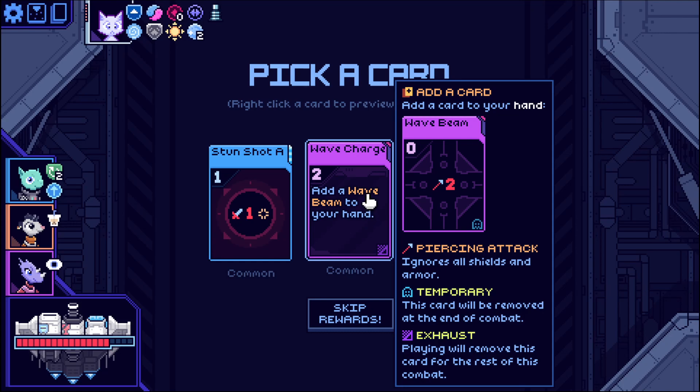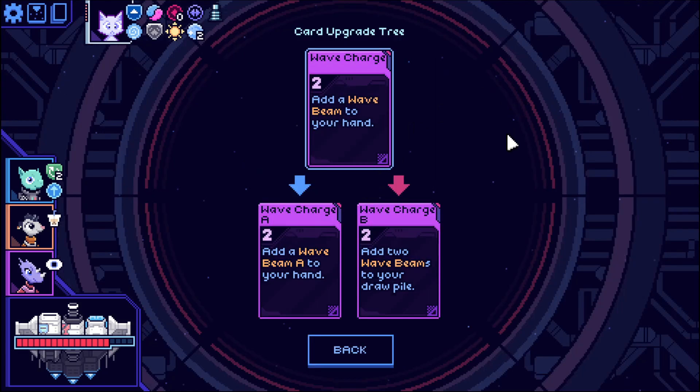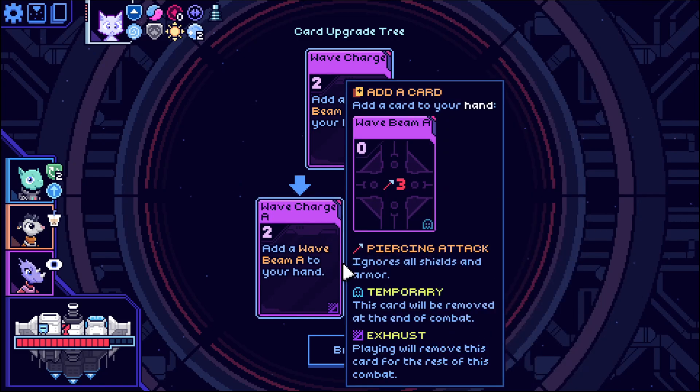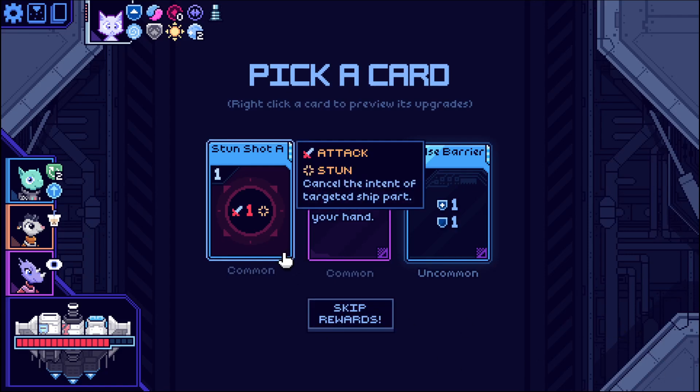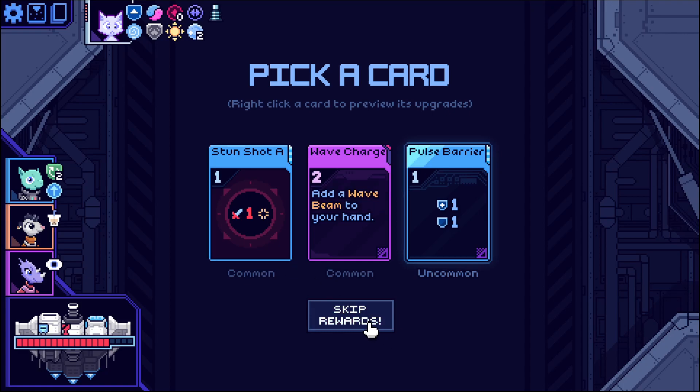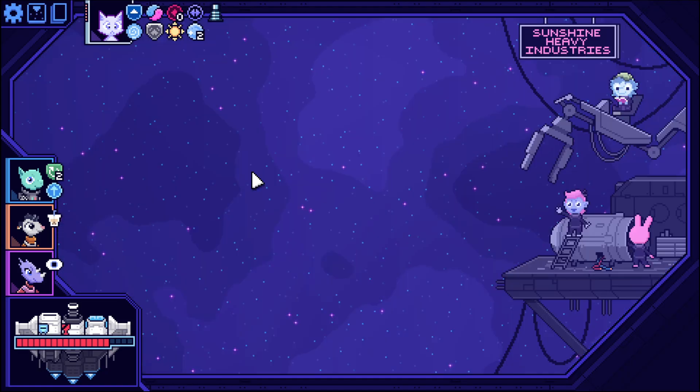Wave beam. This is a two-energy exhausting card that gives you a zero-energy exhausting deal-two. Why, I wonder, does this not... Oh, I bet it's something to do with upgrades. Why isn't this just a two-energy deal-two? It's because they want to give it more flexibility. These both seem kind of... I don't want that card. I am a little tempted by stun shot — it does extra damage and stunning's kind of cool. I think I'll just skip. Who needs a bunch of stinky commons?